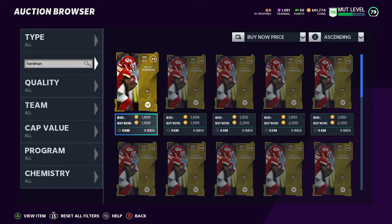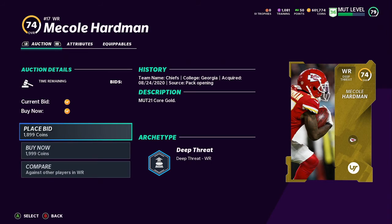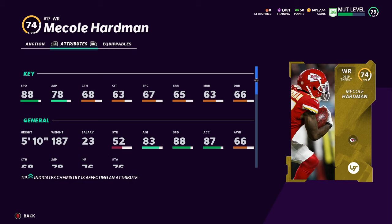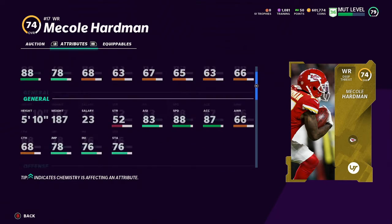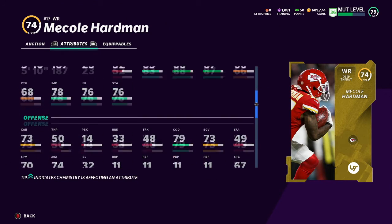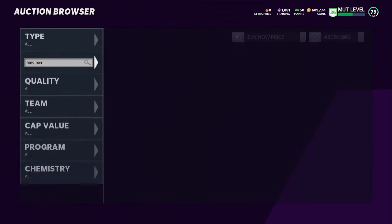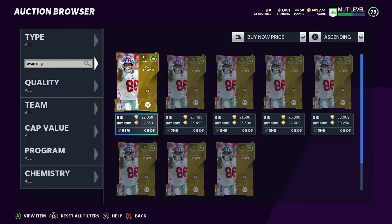Next receiver: Cole Hard - basically the cheap version of Tyreek Hill. Going for about 2k - the cheapest receiver on there. 88 speed, though he's lowkey probably faster than Goodwin. 78 jump, 87 acceleration. Not bad at all. If you really want to get cheap with it, go ahead and get a 2k receiver with 88 speed.